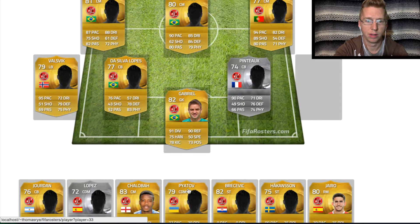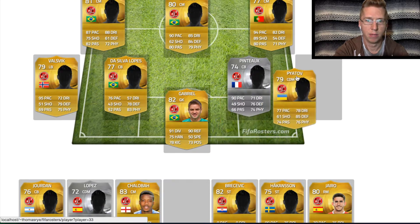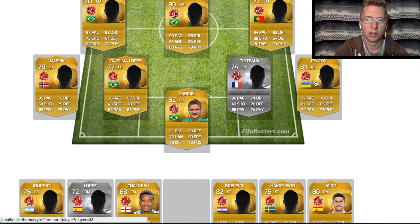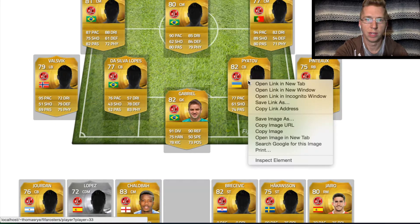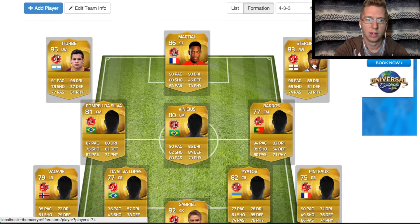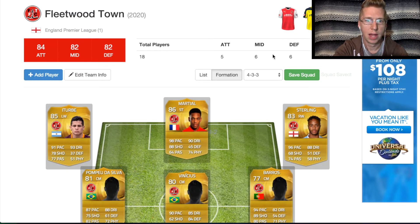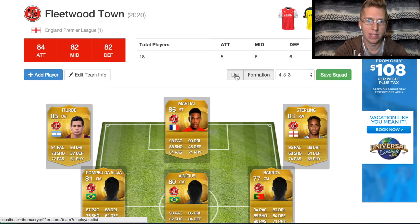You might need to bring in a different CDM — this guy is pretty good in everything defensively. Once you get it in there, you're going to want to save your squad. Saved. And the old view is still here, so you can click over to your list.